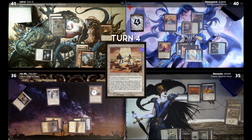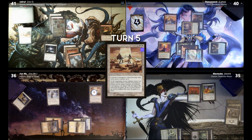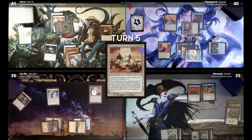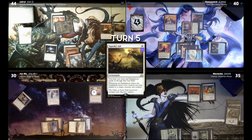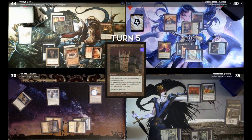End of your turn, I will crack Mind Stone and draw a card. Draw. Jon, I am going to attack you for six. I will take the six. I will cast Cigarra's Aid. I'm going to play a Boros Garrison and return a mountain. I will cast Grim Monolith. Good thing you can use all that mana, right? Yeah. And I will pass the turn.